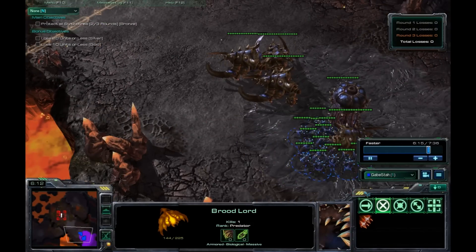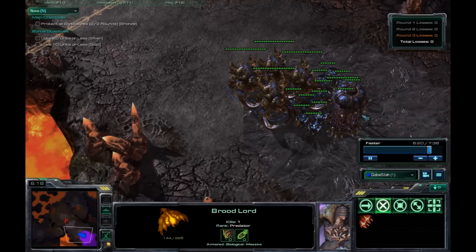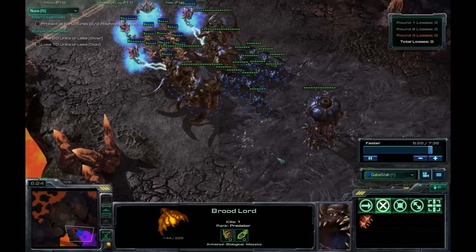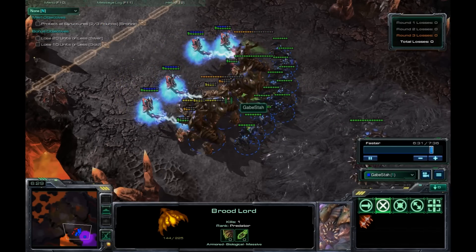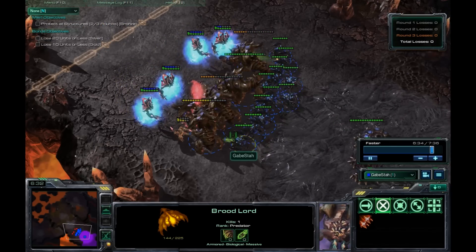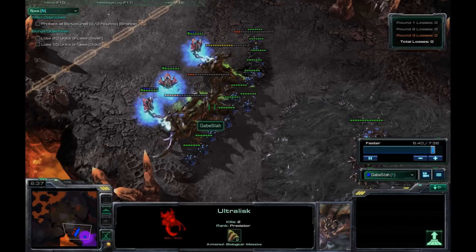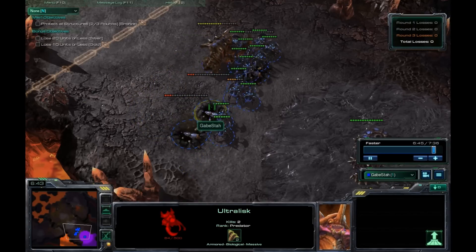The Archon Zealot wave is quite easy as well. Put your Ultras in front, get your Roaches in the back, and just wait for them to come up and attack everything. You'll get a wall of Ultras in front. Just watch the health of your Ultras and burrow any that get low. Very easy.